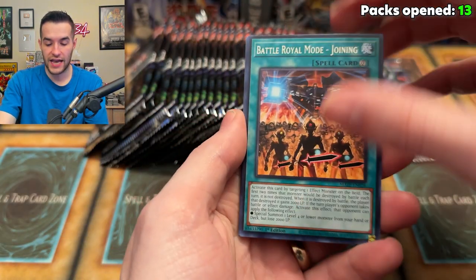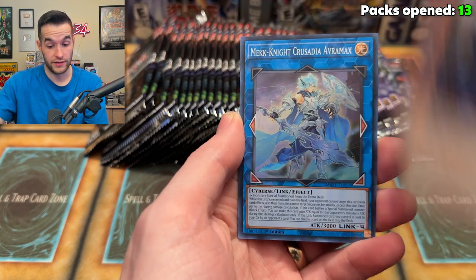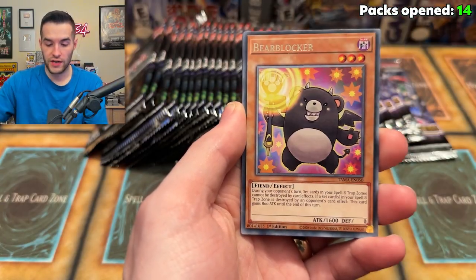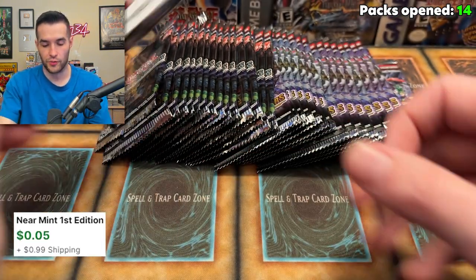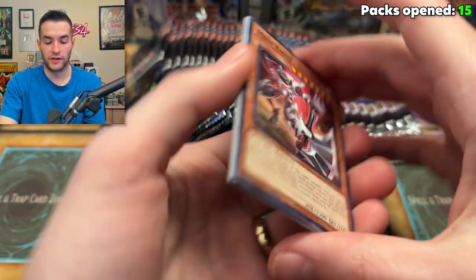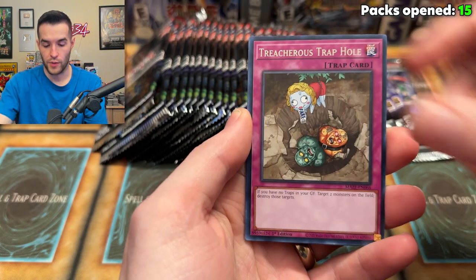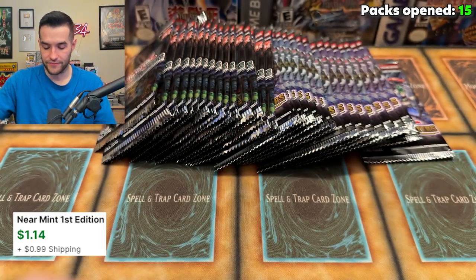Maze of Memories, can you give us a collector rare? Labyrinth Wall Shadow — can we get that Gate Guardian? Magdite Crusade, Avramax — that's a playset of those already. It's very weird, out of one box we're getting a lot of Avramax. Runic Slumber, Labyrinth Archfiend, Bear Blocker, Invader of Darkness, Reckless Greed — a Ruxen Special right to the Labyrinth Setup, super rare. Will there be a collector rare in this Maze box or in these Tactical Masters packs? Treacherous Trap Hole, Labyrinth Heavy Tank — nice card, but not a collector rare.